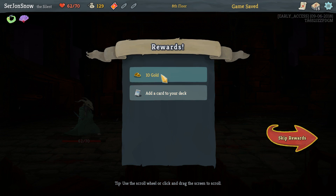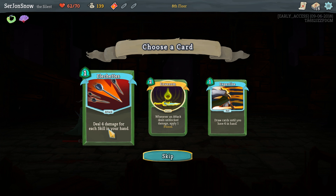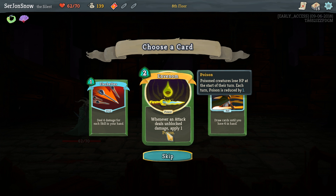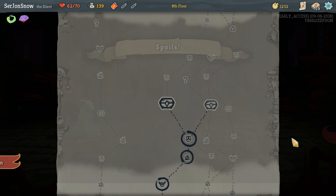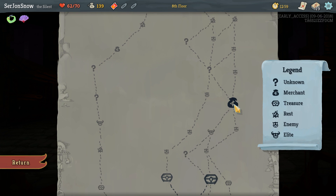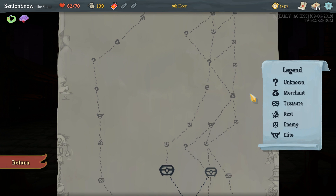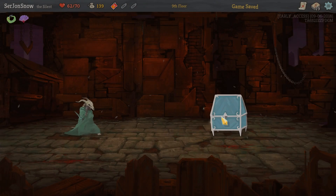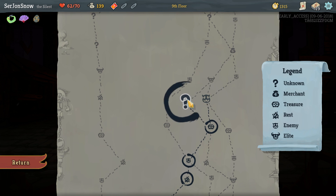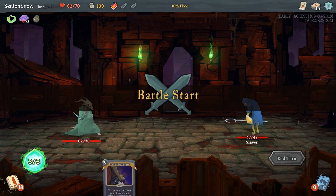Bam. None of these are great. We'll take this one because it's poison — it might be useful later, but if not, we can probably just trade it away for something else. Do we want to do another elite? Let's get a merchant. What's an egg? Whenever you add an attack card to your deck, it is upgraded. Holy shit, that's fantastic!